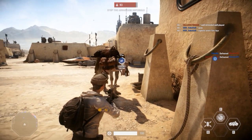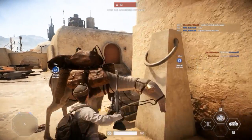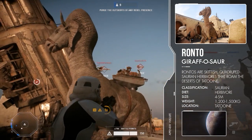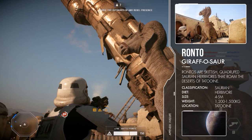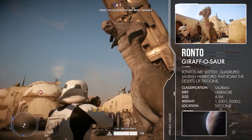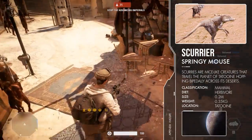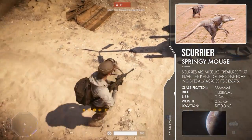Lastly there is a huge giraffe-like creature that looks similar to the Paraceratherium, and it's called a Ronto. They are way larger than all the other creatures in this game, making them very interesting. But you can't interact with it — the only thing is that you can walk underneath the legs. The final creature on Tatooine is a tiny creature called the Scurrier, which is essentially a mouse that hops across the city of Mos Eisley. Not very interesting, but worth a mention.